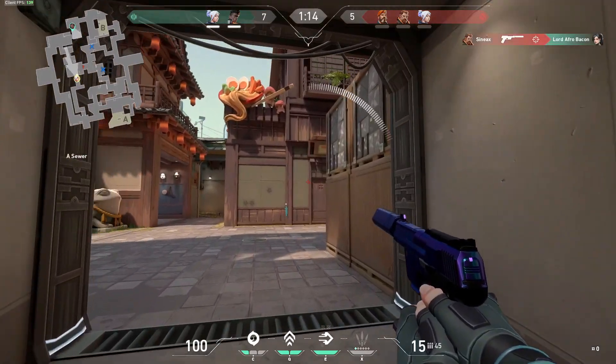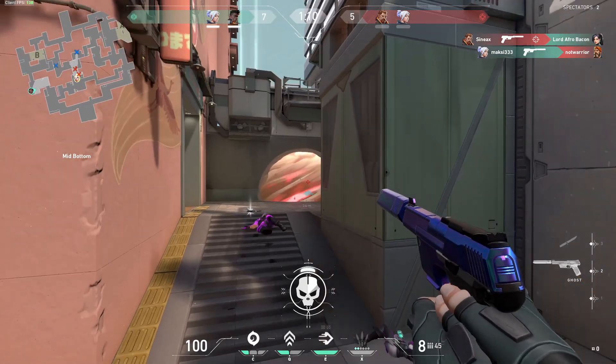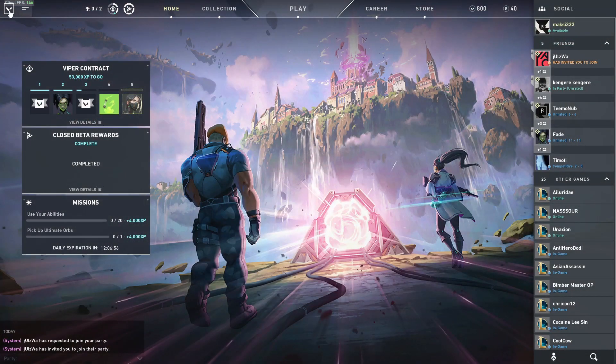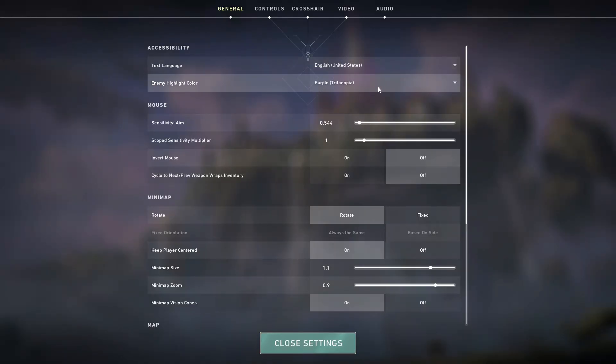First off, I want to show you how to make enemies easier to see by changing their outline color. This is a completely legit way to get ahead of the competition. The way you do it is by going to settings and under general, you will find at the very top accessibility an enemy highlight color. Here you can change the color of the outline of the enemies. For me, I really like having it purple.